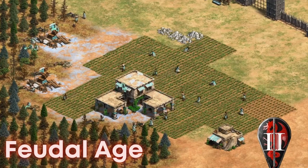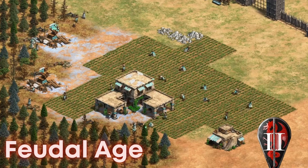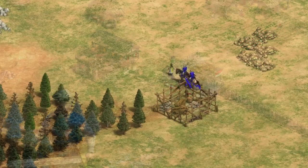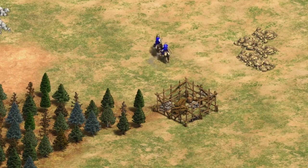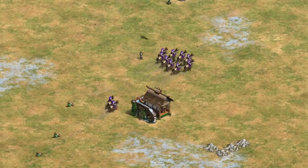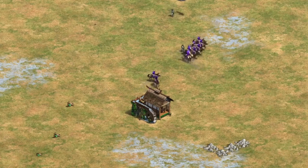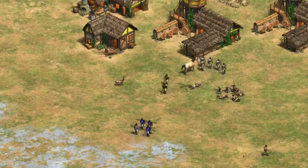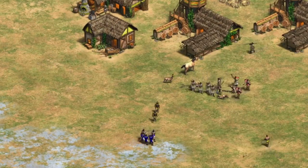Now looking at Feudal Age, there are going to be pretty standard options you can go for. Steppe is a lot like Arabia in that aspect — it's just very open. Scouts are definitely going to be an option now since there's likely to be villagers out on the field collecting deer. Archers of course are a very good option. The biggest power of archers on Steppe and on most maps is the fact you can mass them throughout the game.